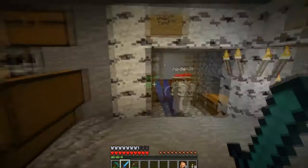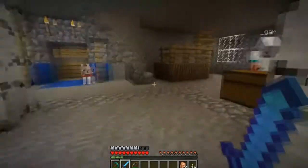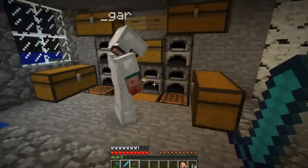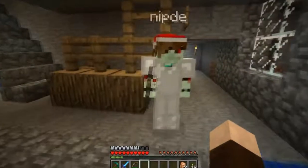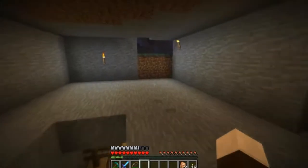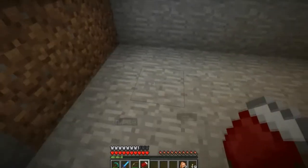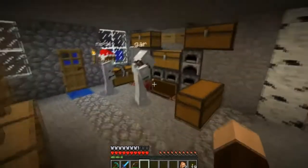Should I take some bread? Does anyone have any more feathers? No, we'll save that. There is some wheat coming up. I just realized we should have made beds. Gar, you have string — make beds. I've got one bed, so I'm gonna go and put that down upstairs. I'll make more wool. There's a couple blocks already. I just made 11 wool. So we've already got one bed, we just need two more.